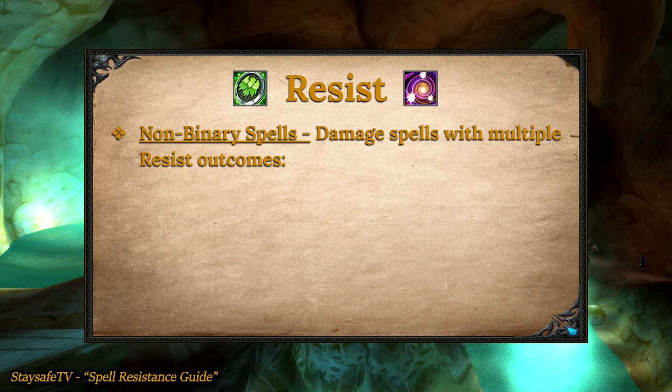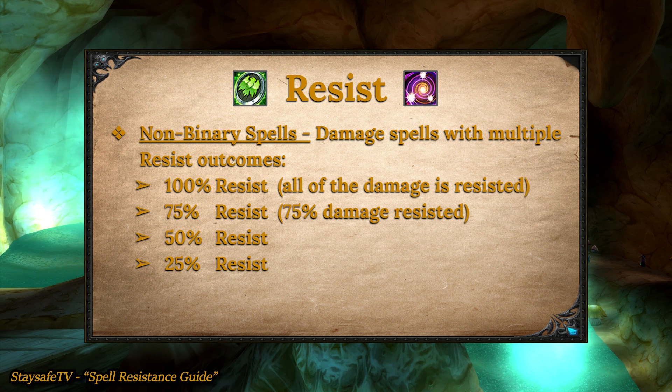Non-binary spells are damaging spells and have multiple resist outcomes. They can have 100% of the damage resisted, 75% of the damage resisted, 50% resisted, 25% resisted, or not resisted at all.